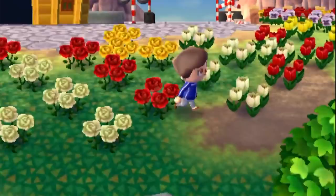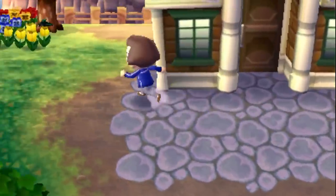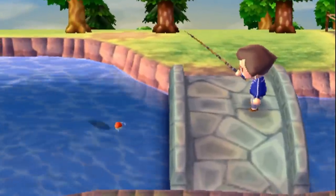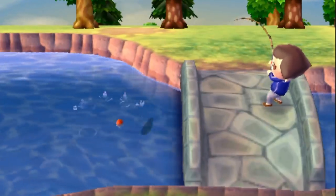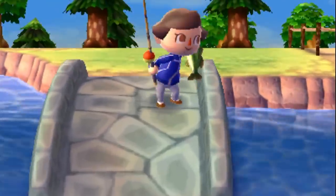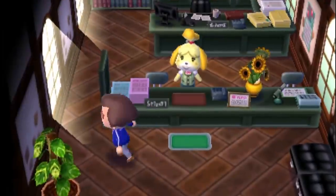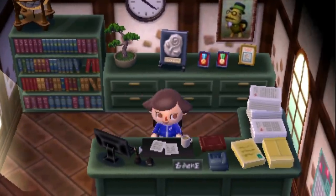Starting life out on the GameCube, Animal Crossing has gone on to become one of the most fondly loved franchises in Nintendo's catalogue. New Leaf is the fourth instalment in the series, and brought with it many new features that help it stand out from its prior entries. Once again, the player takes the role of a town mayor and is tasked with managing a village, all the while enjoying the day-to-day life of the inhabitants — such as fishing, shopping around town, growing different types of plants and trees. The list goes on and on.